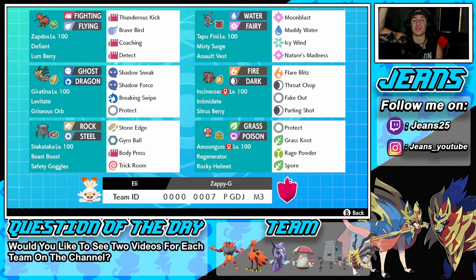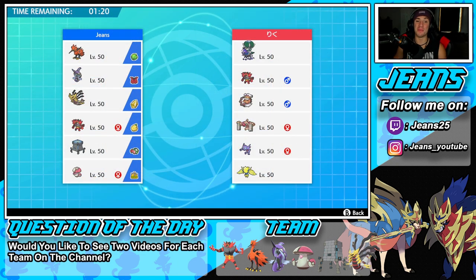Guys, the rental code is at the bottom of the screen if you want to try out the team yourself. Before we hop on the ranked doubles ladder, question of the day: would you guys like to see two videos per team on the channel? Usually I do one video per team, showcasing three battles, then move to the next team. Would you prefer more in-depth coverage across two videos, or keep the variety going? Let me know in the comments.